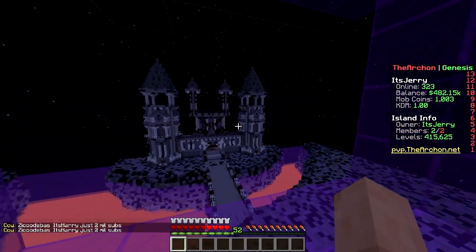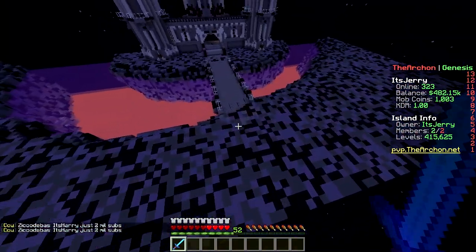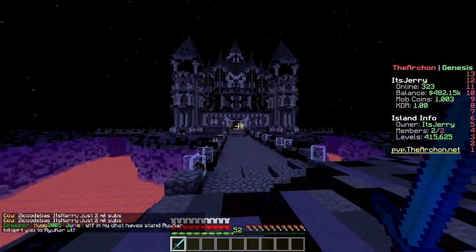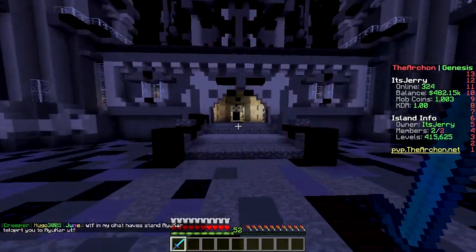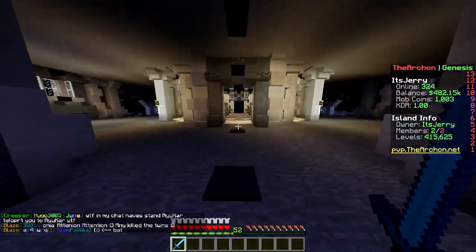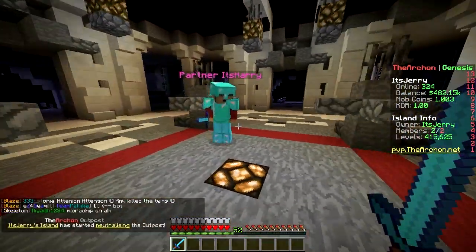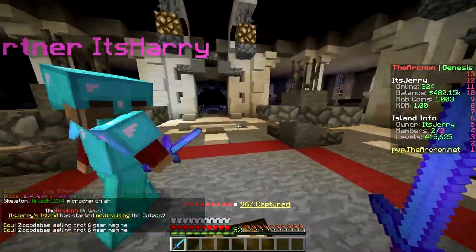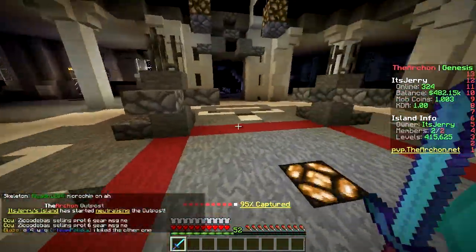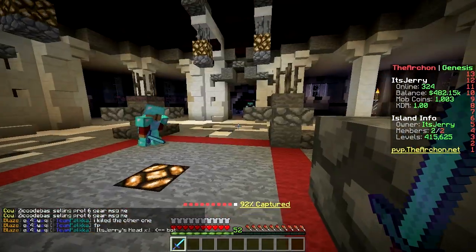The outpost is in this castle right there. Are you ready? We're probably gonna get killed again. The coast is clear — but as soon as we step on it, it broadcasts a message to the whole server saying we're capturing the outpost. He stepped in it! 'Jerry's island has started neutralizing the outpost.' They're about to come get us — crouch, crouch! 95% captured... 93, 92...